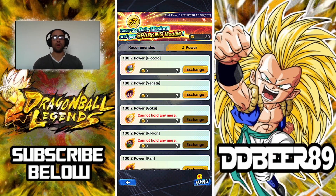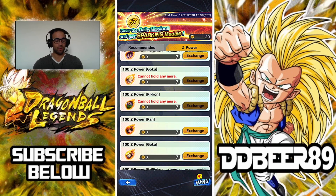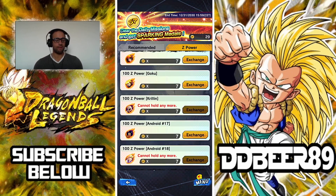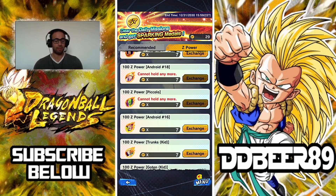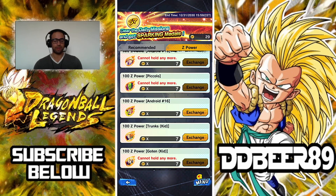The Z-powered units are all 100 Z-powered and staying the same — Piccolo, Vegeta, which will be good for the upcoming extreme clash mission, Z-powered Goku which is always great if you've got him zenkaied. You've also got Pike, Pan, Goku again — I think that's heart virus Goku — Krillin, Blue Android 17 and 18, Kami Fusion Piccolo, Android 16, and then Trunks and Gotenks.